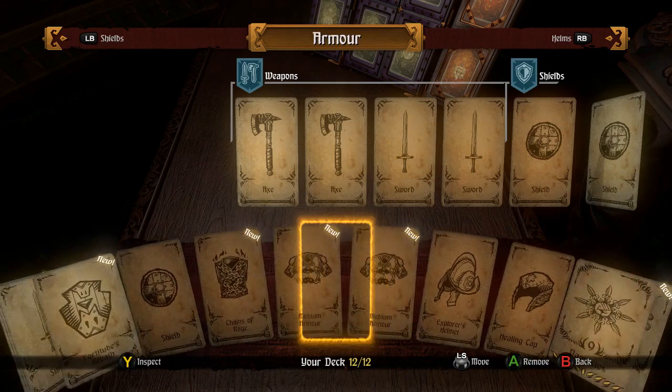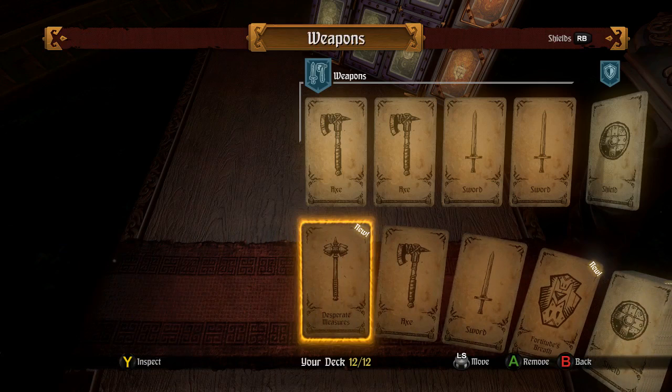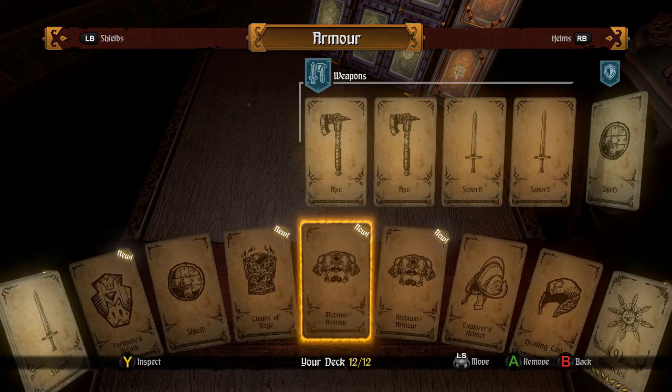So down here is my deck, and this is... The top is all the cards I have available in the entire game, and the bottom is all the cards I have in my deck right now. For basic randomization purposes, you have a minimum number of cards you have to include, which in this case is 12. If it's a new card, I don't know what it does, so there's actually no reason to look at my cards right now because it's just question marks.